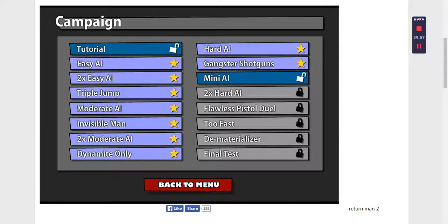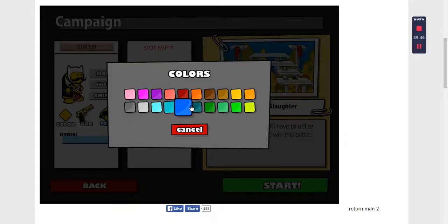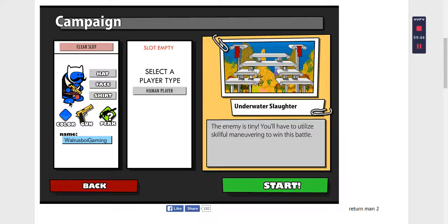Another video. Yesterday I uploaded part 2 of Gun Mayhem 2. Today I'm going to be playing it again. I'm doing the mini AI with Walrus Boy Gaming. I'm going to change the color to this because it's my favorite color. Yesterday I did the video with no commentary, so I just wanted to tell you that and let's get right into it.